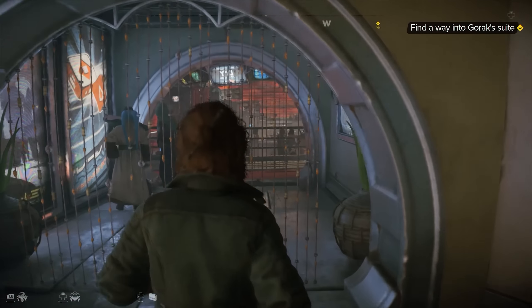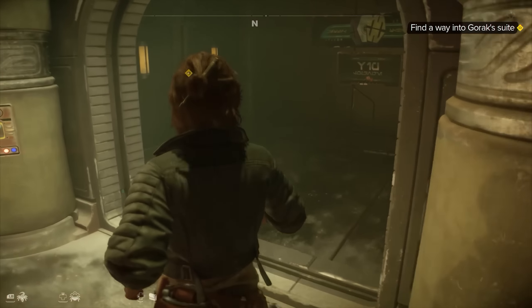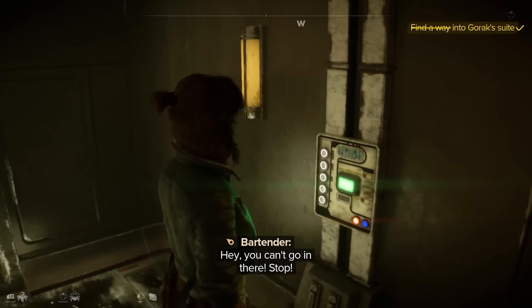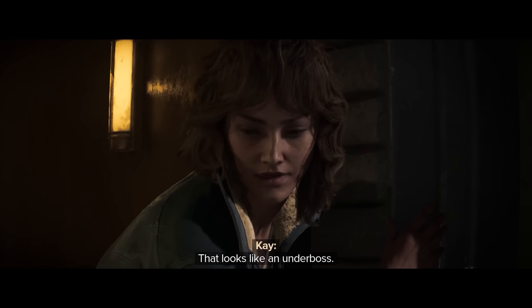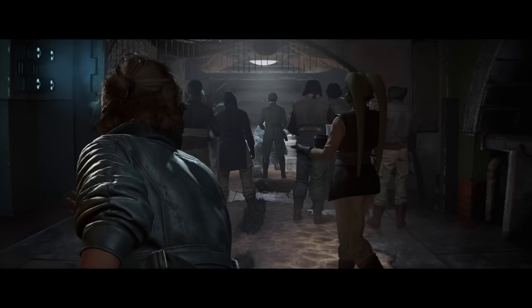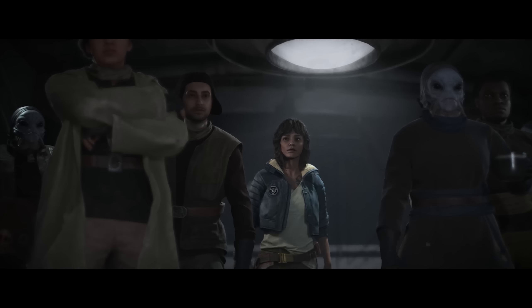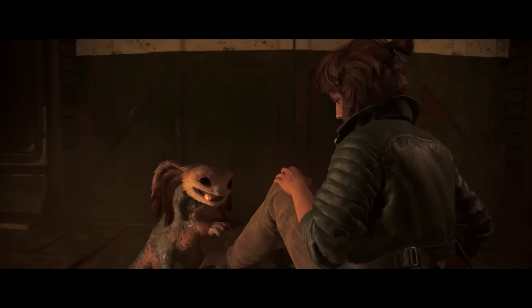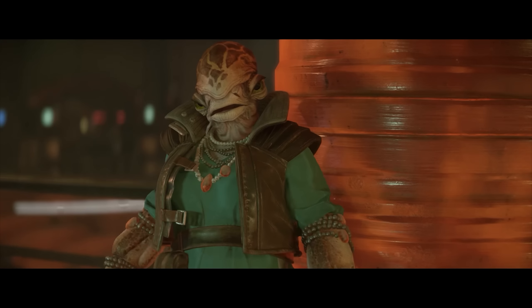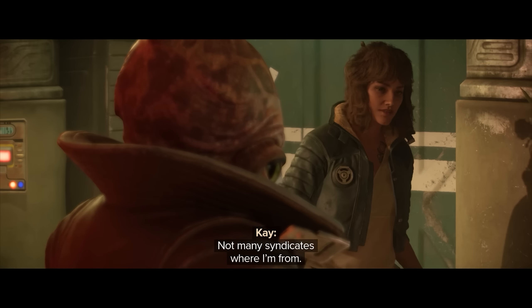I find the proper combo, call down the lift, and head up to meet my first syndicate underboss. Star Wars Outlaws has you playing as an outlaw — a scoundrel — working with and against several of the most wanted crime syndicates in the galaxy. My first meeting with the leader of the Pike Syndicate doesn't go well: I mention Waka sent me, the underboss didn't like that, and he immediately throws me out — though not before my furry companion steals his precious ring.